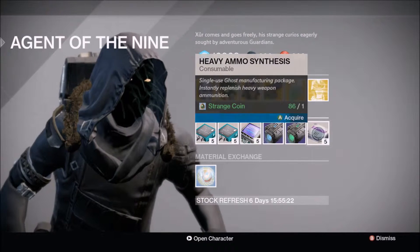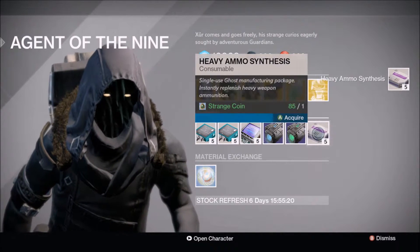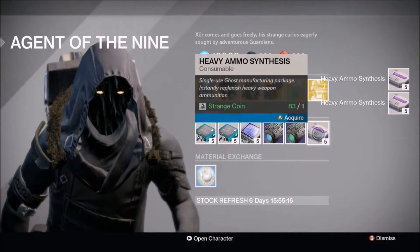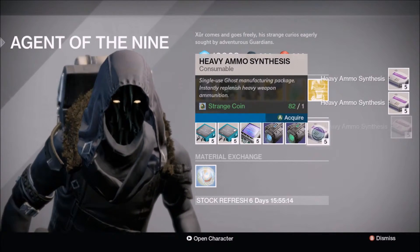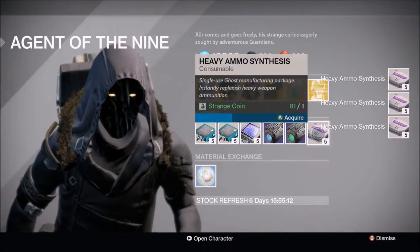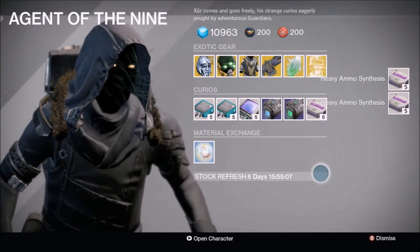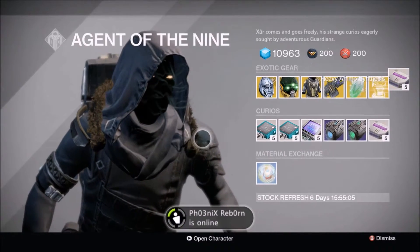So this is Xur's inventory for this week. Of course I have every exotic in the game, and for this week I'll be buying heavy ammo because it's the only thing I find useful. The rolls on the armor may be better, but I don't really mind because I have everything he has maxed out already. Be sure to pick up the Thunderlord if you don't have one, because the Year Two version of it I've heard is going to be really good.